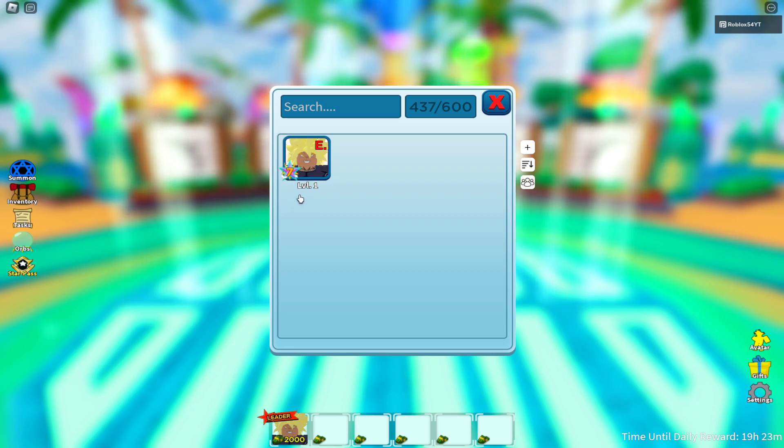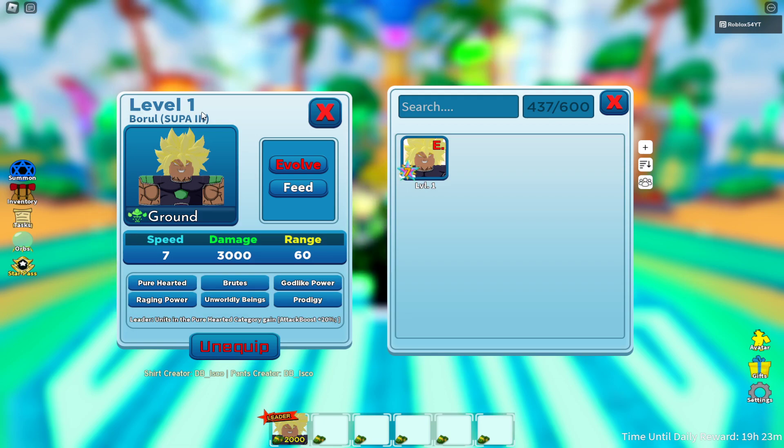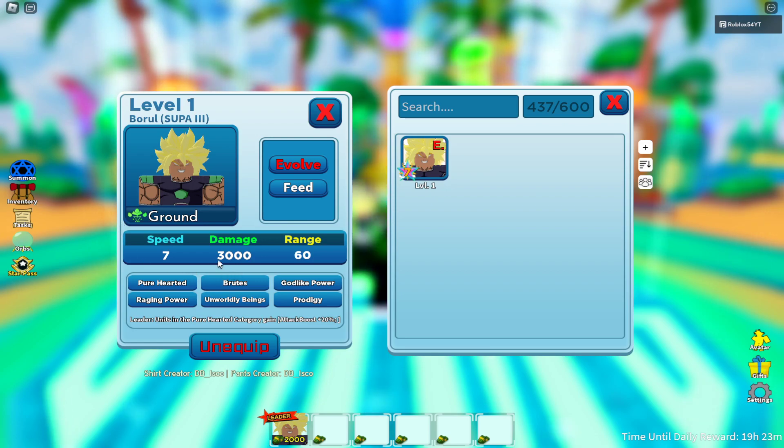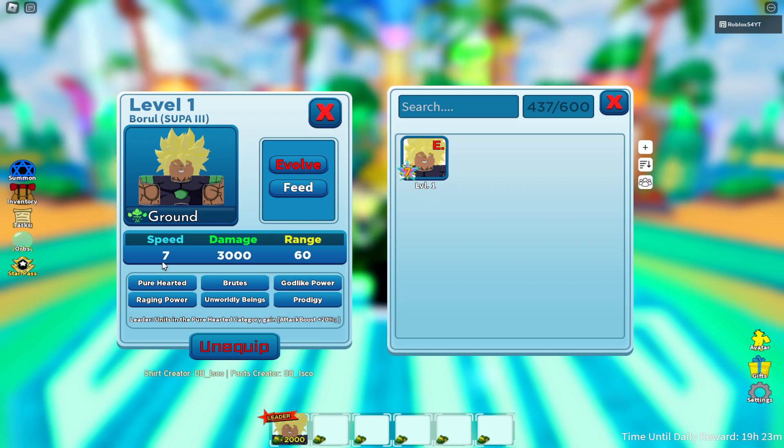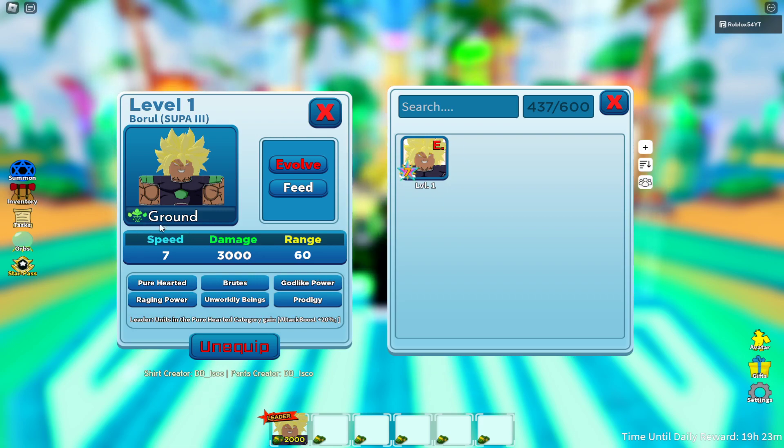The 7-star is level 1, so this is a pure review. We got the Brawl Super 3. Starting stats: damage 3,000, sigma attack 7 seconds, and range 60. He's also a ground type, as you can see.